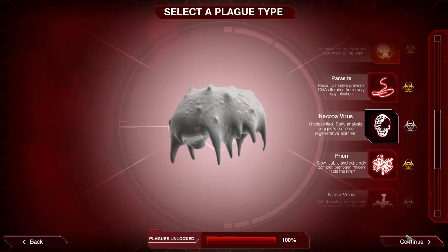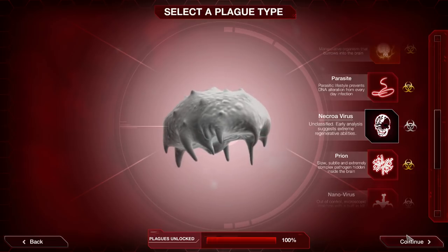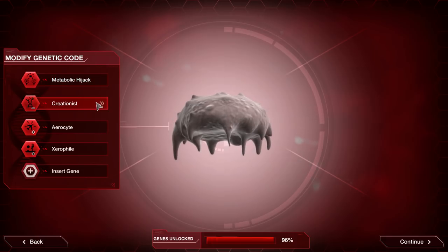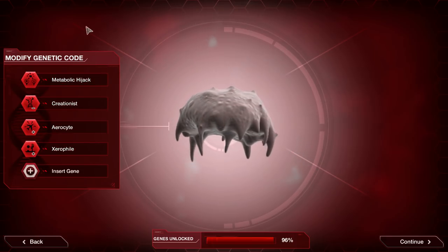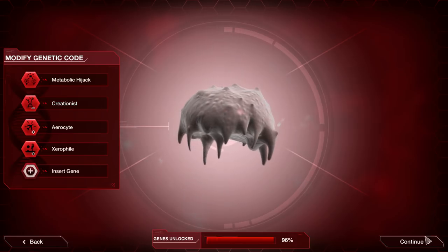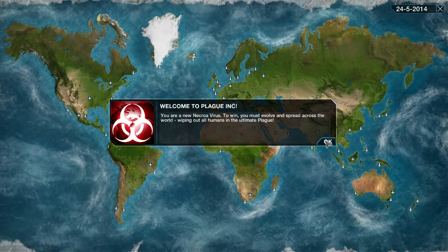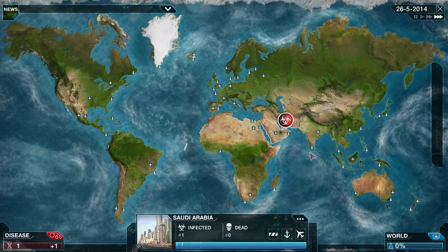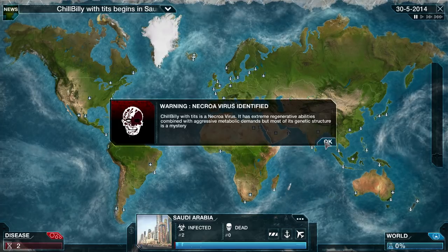Hello everybody, this is Chill Billy. Today I'm bringing you a playthrough of the Necroa Virus on normal. Go ahead and continue - we're going to get started. Metabolic Hijack creation - hit continue. We're going normal, Chill Billy style. Press OK, press OK, and start it in Saudi Arabia.